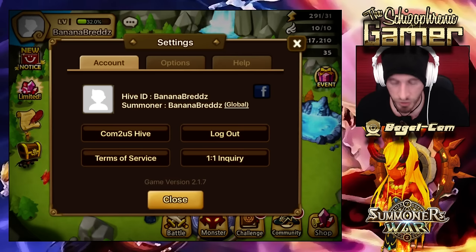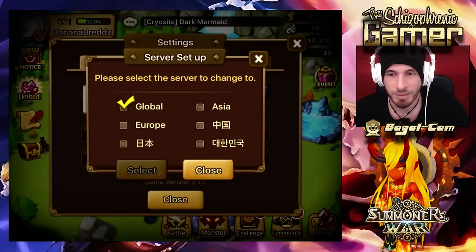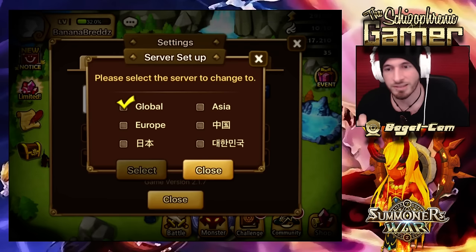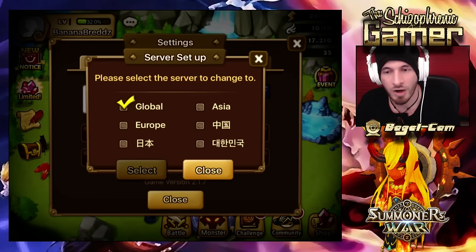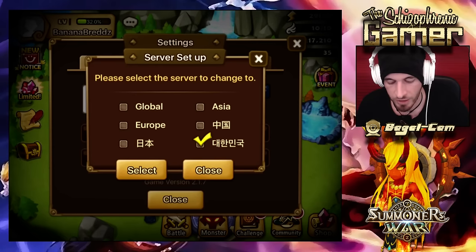You can click on your summoner name on the global thing. Not everyone's going to have 'global' there, but most people are. Click next to your summoner name and it will say 'please select the server to change to.' Now, this is not going to just switch a server and you're still going to have your same monsters and everything. This is going to start a new section — not a whole new account. You can have an island on each server: Global, Asia, Europe, China, Japan, and Korea.